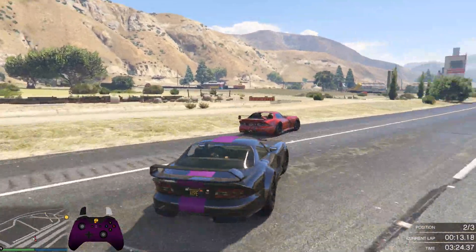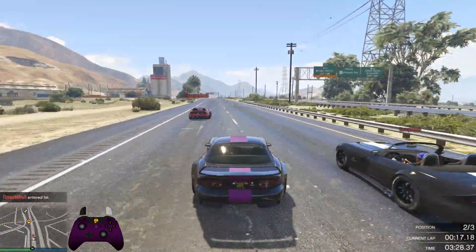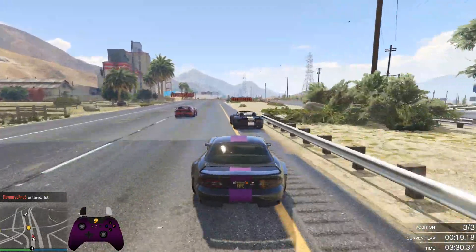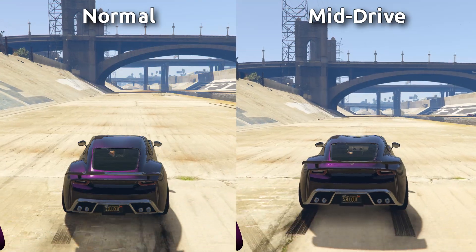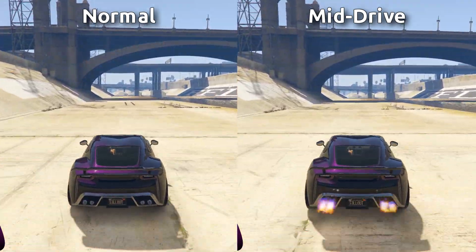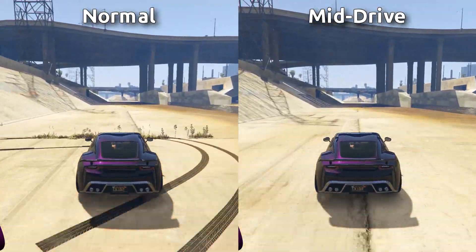On my end, getting passed by someone else doing the mid-drive can be pretty sudden from the boost of speed they acquire. Mid-drives are easier in cars with more power, especially upgraded vehicles. The Pariah has a very strong mid-drive as its engine power stat is overly high compared to most cars, hence its dominance in the sports class.